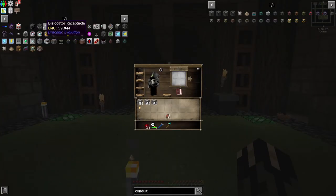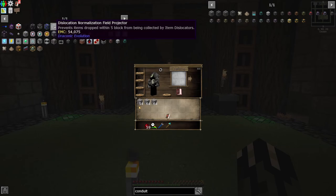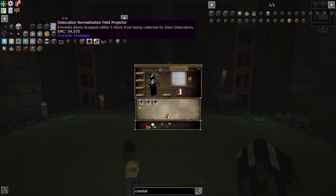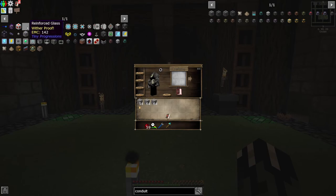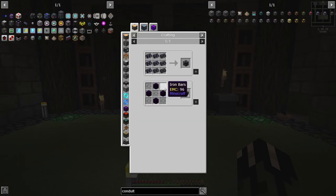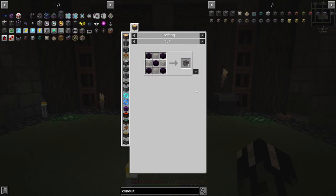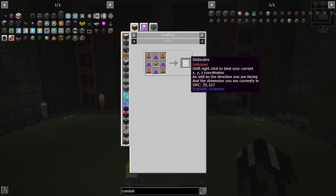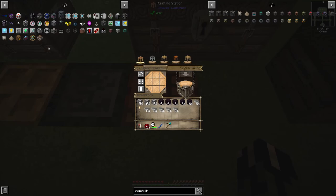Today I think we're going to start off by making a wither killer. I was checking out online and found one that's pretty good and very reliable — it's going to require all this wonderful stuff. I think what we're going to start off with is making a wither cage first, then we'll do the reinforced blocks, make a three by three cage, put glass in front of it, and set up a dislocator — which we actually have one of from the mob farm.